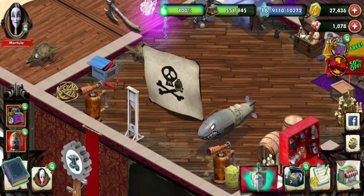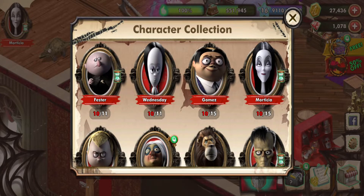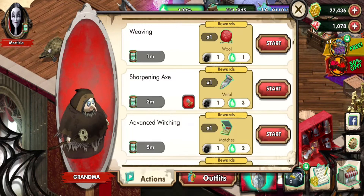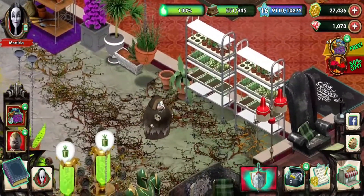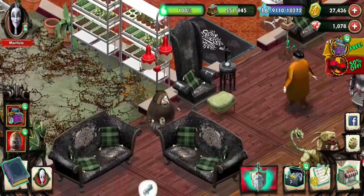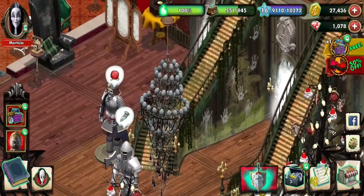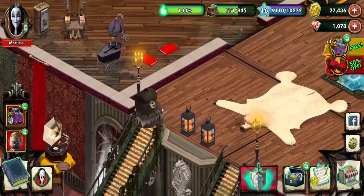We got Grandma! So we finally got Grandma's costume and now we can see what her whole magic thing is. There she is — she's a warlock-core mage and she gets blue spirits, because reasons. Her and Wednesday — both get blue spirits.